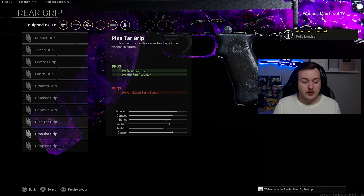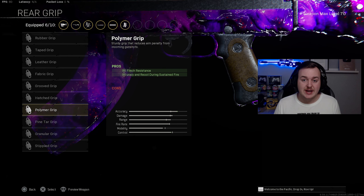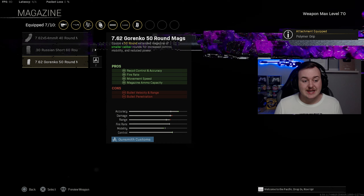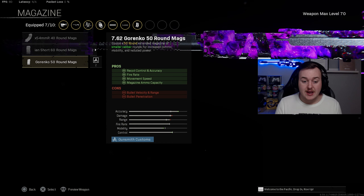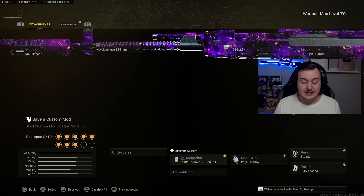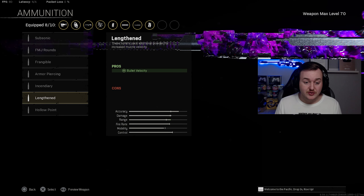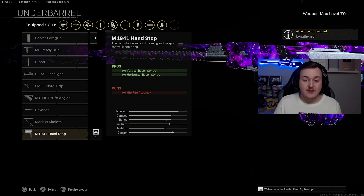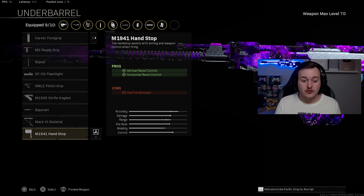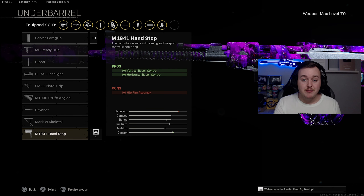For the rear grip, we're adding the Polymer Grip for flinch resistance, accuracy, and recoil control during sustained fire. The magazine is the 50-round mag for recoil control, accuracy, fire rate, movement speed, and larger mag size. The ammunition type is lengthened for bullet velocity, and finally the M1941 Hand Stop for vertical and horizontal recoil control, making this weapon a pure laser beam.